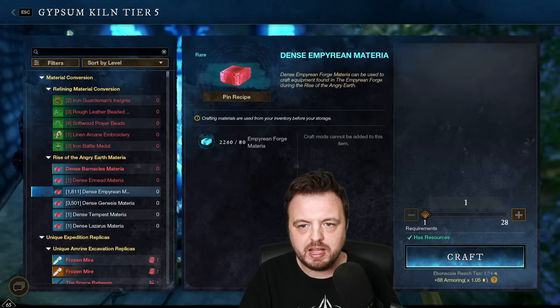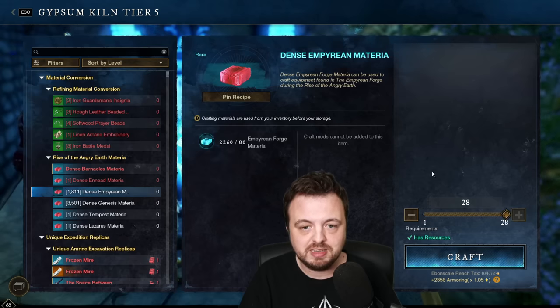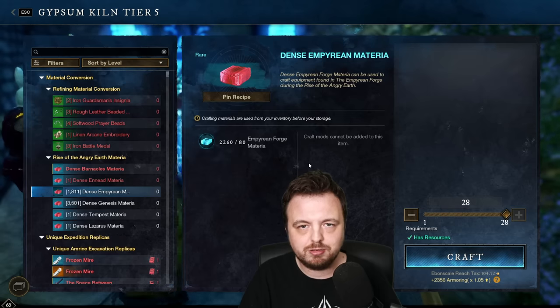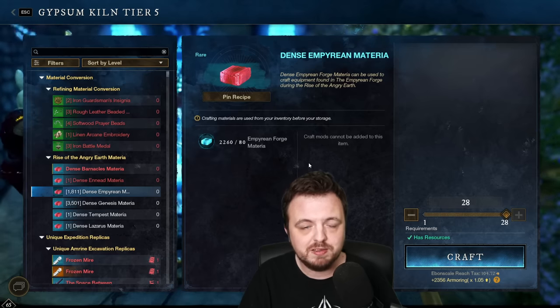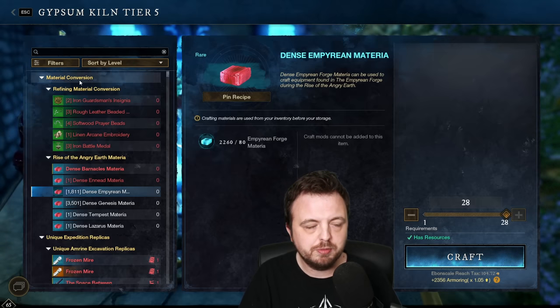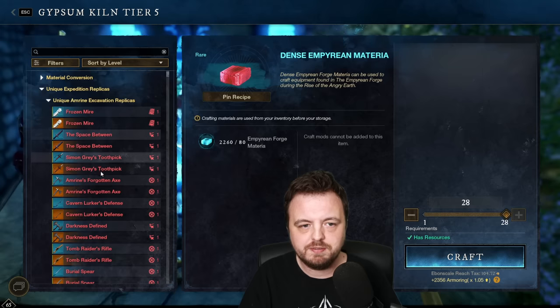Material conversion is basically taking your old materia and turning it into dense materia, which you might want to do - except there's one caveat. The ratio is 80 materia to 1 dense materia, so I'd only get 28 dense materia from what I have, and the cost of those 28 dense materia would actually be 104 gold just from the tax. So most of the time I would ignore this.